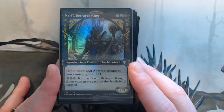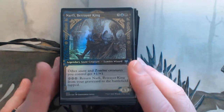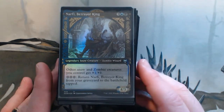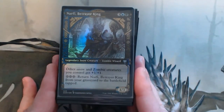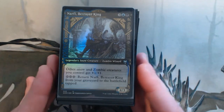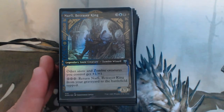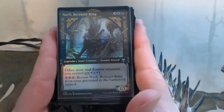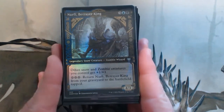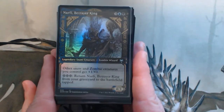So this is a zombie tribal deck. It plays a bit differently to other commanders in that when it dies I don't put it into the command zone — I'll put it into the graveyard and just constantly keep bringing it back. There is a bit of deck building restriction in that you need to make sure you have snow permanents and snow lands to bring Narfi back. Before this was a mono black zombie deck and then it changed to a Scarab God deck, but I do enjoy the snow mechanic so I was very happy to make this.